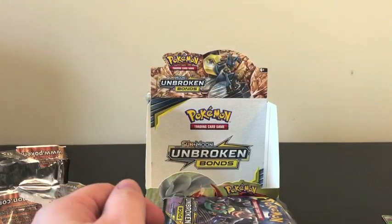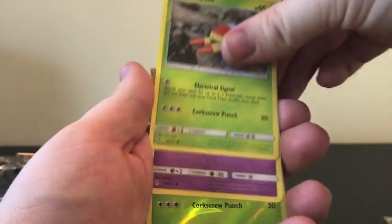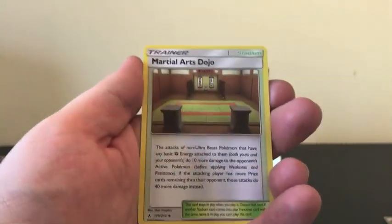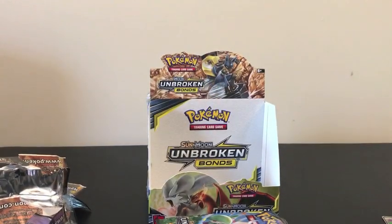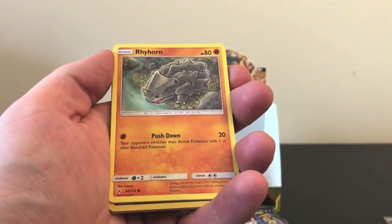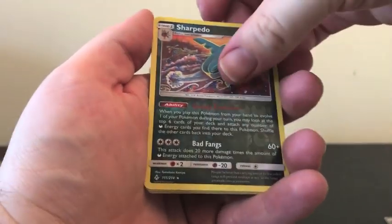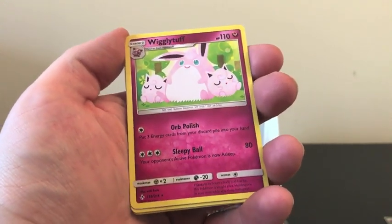So that gives us four hits in this box so far. Reverse Holo is a Grubbin, our Rare is a regular Rare Politoed. Looks like we have eight packs left. Starting this one off with Igglybuff, Poliwag, Rhyhorn just drinking from the river, Growlithe, the Not Sad Cubone. Reverse Holo is a Sharpedo, and our Rare is Wigglytuff just cuddling up with Jigglypuff in the forest. I really like this artwork.